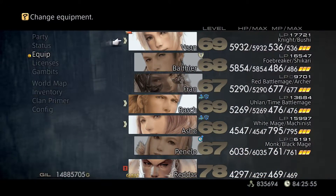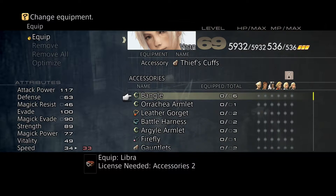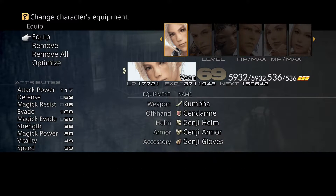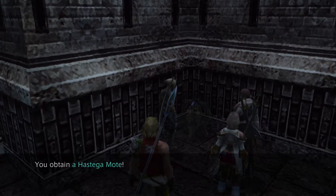As you can see, Vaan is my tank. He's using the Kumbar and the Gendar. I'm not going to bother stealing from this guy — he hasn't got anything too exciting. We're going to give him the Genji Gloves as well, just to help out with those combos. So the first two treasures are located just before the boss room.